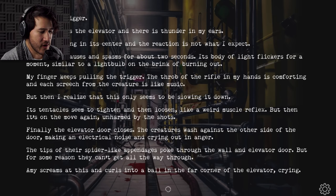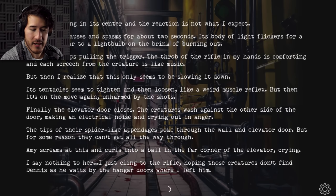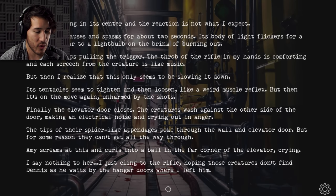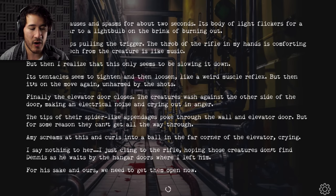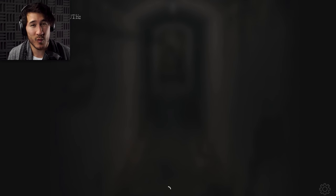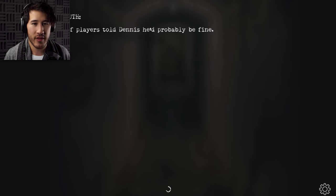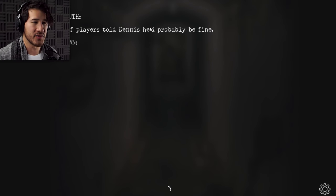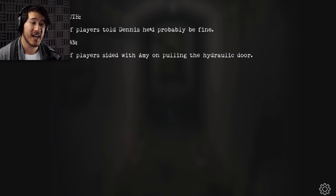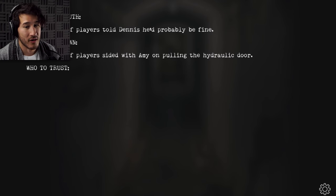The creatures wash against the other side of the door, making an electrical noise and crying out in anger. The tips of their spider-like appendages poke through the wall and elevator door, but for some reason they can't get all the way through. Amy screams at this and curls into a ball at the far end of the elevator, crying. I just cling to the rifle, hoping those creatures don't find Dennis as he waits by the hangar doors where I left him. For his sake and ours, we need to get them open now. End of chapter 3. This was actually a long one and we made a lot of choices here. The blunt truth: 59% of players told Dennis he'd probably be fine. 35% of players sided with Amy on pulling the hydraulic door.